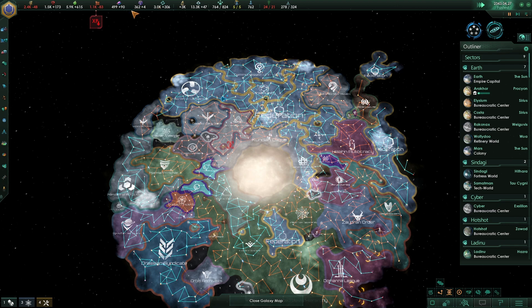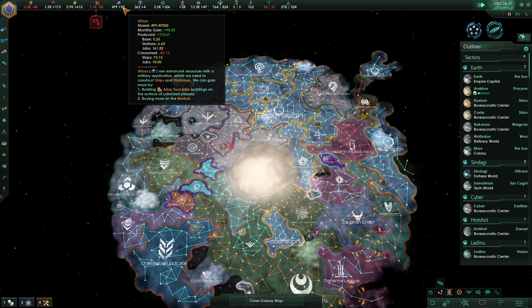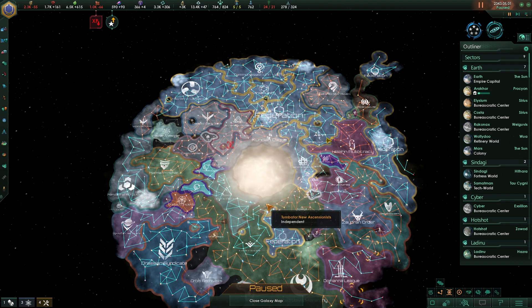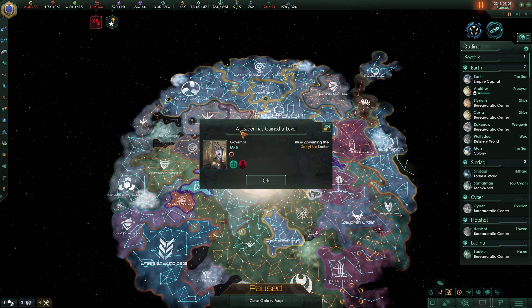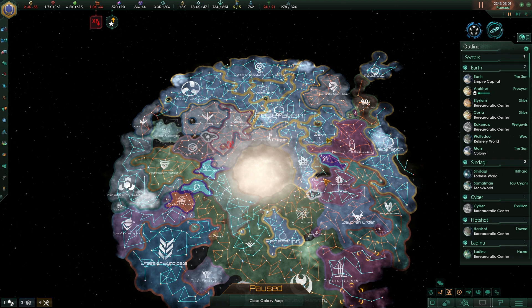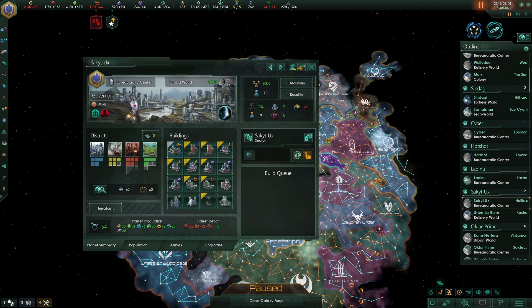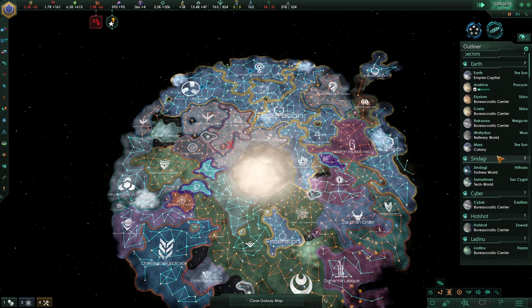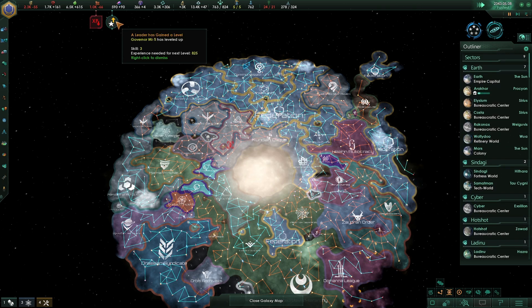Alloys are still going up and we're getting some alloy production — a lot of this is going better. This governor is now corrupt. So that's this one. What does corrupt do? It just adds flat crime. We don't even have any crime in any of our places really — crime is a thing that doesn't exist. So we'll just ignore it.